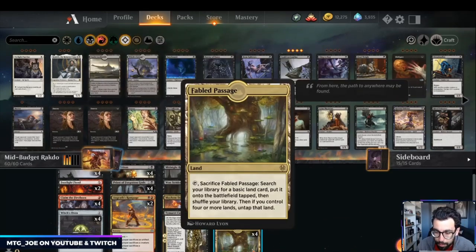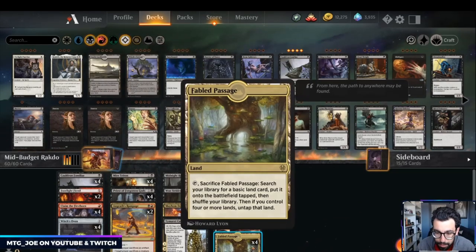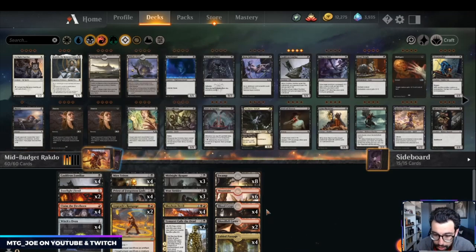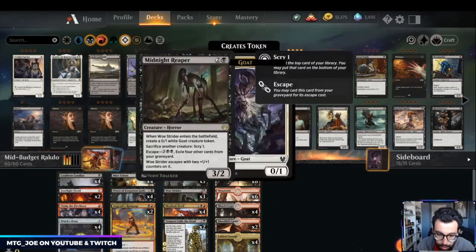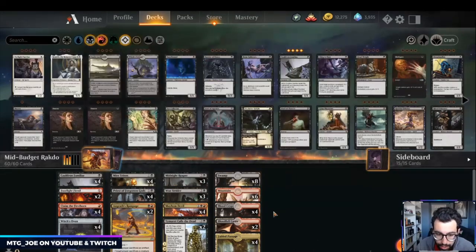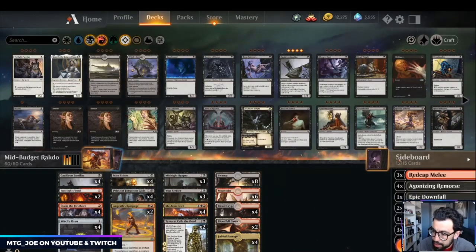We added four Fabled Passages, which improves our mana base so we don't have awkward come-into-play-tapped situations. Also, when we sacrifice a Fabled Passage with Mayhem Devil, it can deal a damage as well. It's not the fully optimized version — we're still missing Kroxa and a couple of mana base improvements — but it's a move in the right direction. Sideboard remains intact.